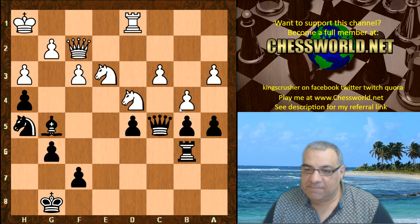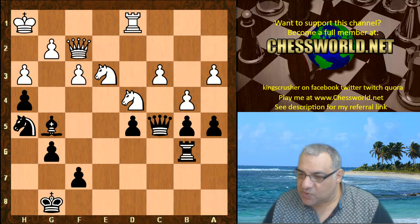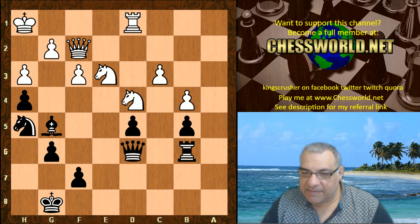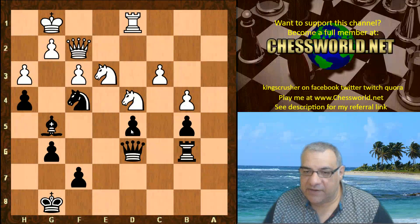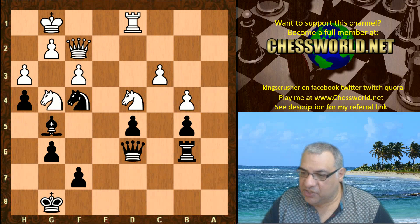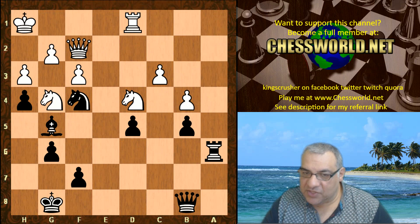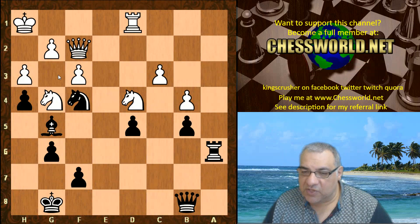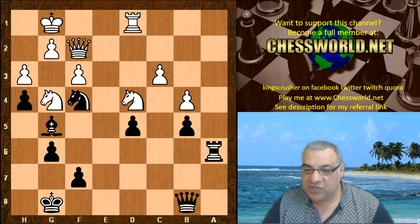So this b4 move is very radical. d5 is under fire — black doesn't want to take on c3. We have a takes and the Queen steps back holding d5. King g1, Knight f4 holds d5, relieving the Queen of duties potentially. Knight g4, Rook a6, King h1, Queen drops back to b8. g3 — bit desperate here. Is there an iron grip? It smacks of desperation.